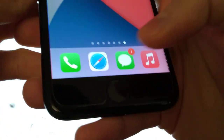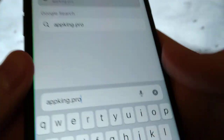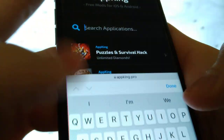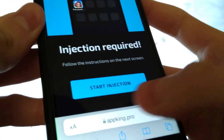So the first thing we want to do is go into your browser and type in this address. I'm gonna zoom in so you guys can see — there it is. So we just go there, and as you can see the site is pretty awesome, so we're just gonna look for Fairyland here. There it is — Fairyland — just tap there, then tap start injection.